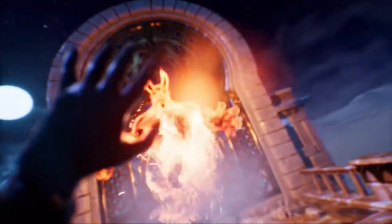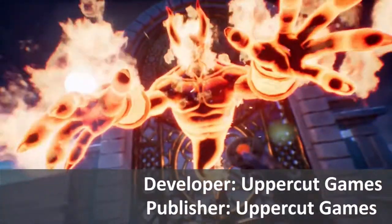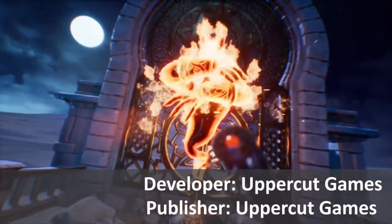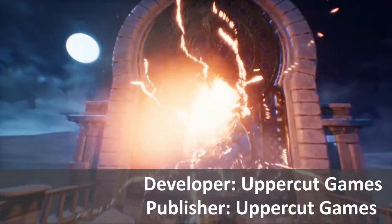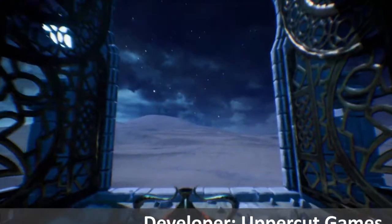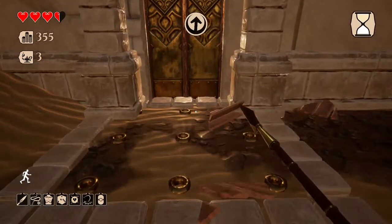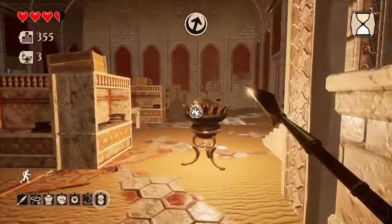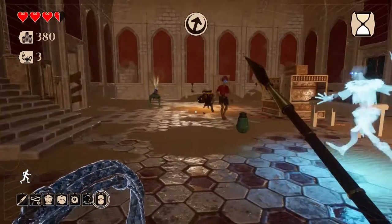City of Brass is a first-person rogue-lite hack and slash game that came out last year for PC and consoles, and now it's made its way to Nintendo Switch. The main point of this video is to disseminate what's different between the other versions and the Nintendo Switch version, as well as give an overview of the game itself and whether it's worth playing on any platform.